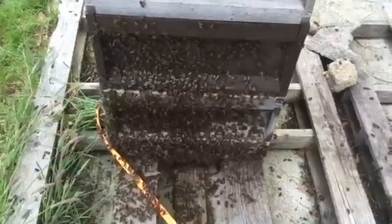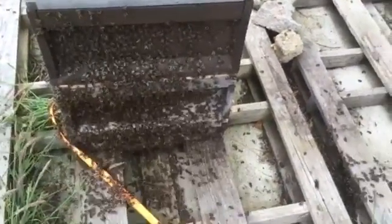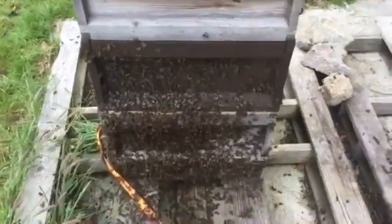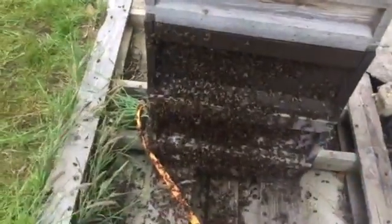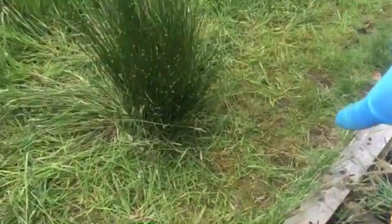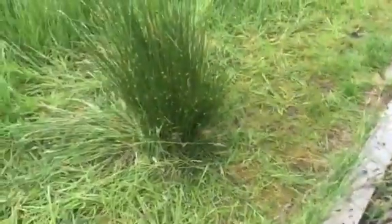There's a queen excluder at the moment in between, so she can't get through. The queen cell in the middle is just a queen cell for the moment, but will be coming out in the next few days. And in the next day, what we're going to be doing with this hive is to actually take the queen excluder out and replace that with a separate — perhaps even one of these supers here.